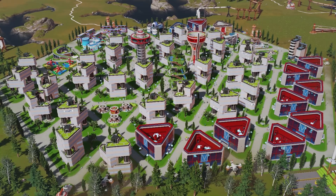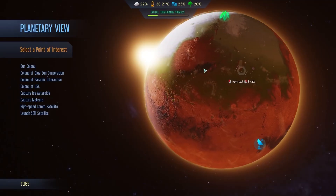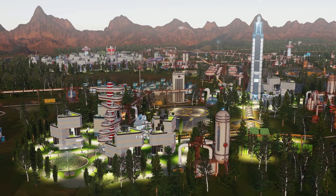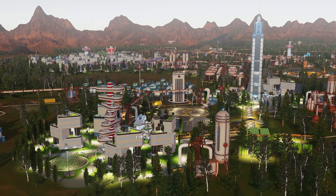The Terraforming Tech Tree not only gives you access to new structures, but it also gives you access to new planetary anomalies — we'll talk more about that in a future video. Thanks for watching, and be sure to subscribe to the channel for the next Green Planet tutorial.